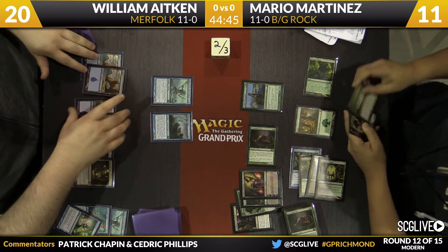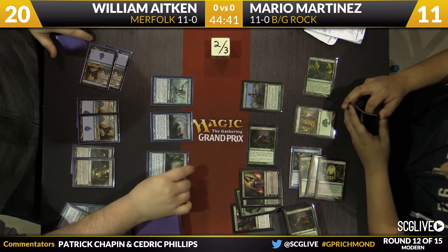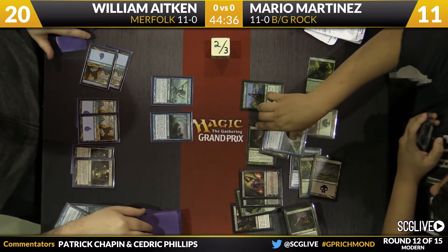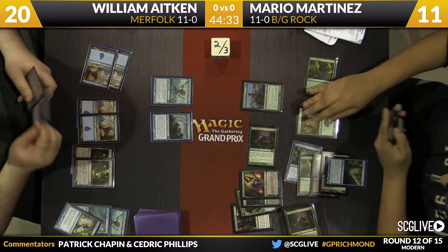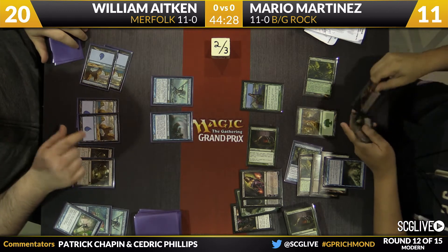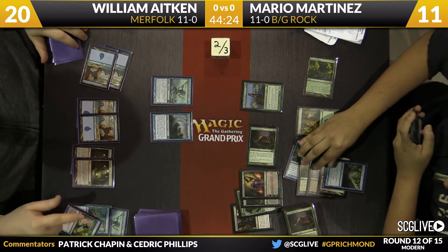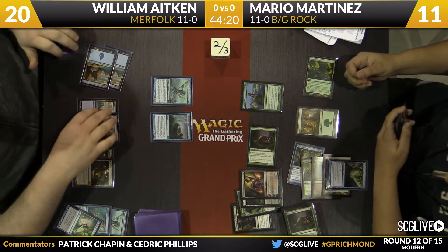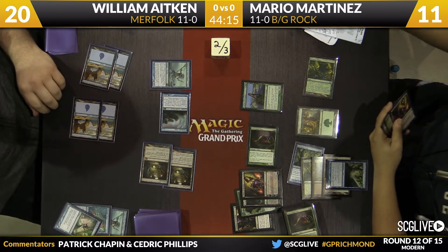Silvergill Adept draws William a card. William plays an Island. It's actually just another copy of Spreading Seas — this is huge. Mario still has at least one black mana, so he'll be able to Maelstrom Pulse the Master or the Tidebinder, most likely the Master, next turn. But he's really behind on mana. The Mutavaults are going to be 3/3s because Master's in play, and then Tidebinder Mage will also swim across. Mutavaults fire up, Tidebinder attacks as well — that's 9 damage, putting Martinez down to 2.